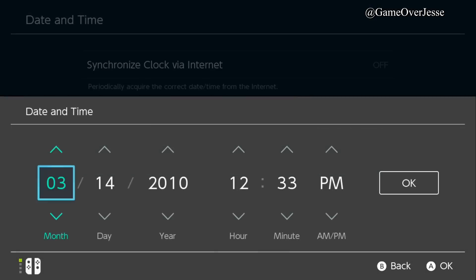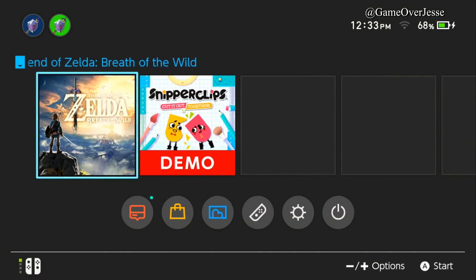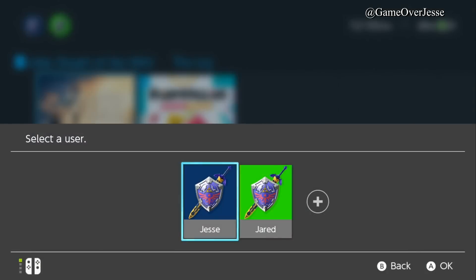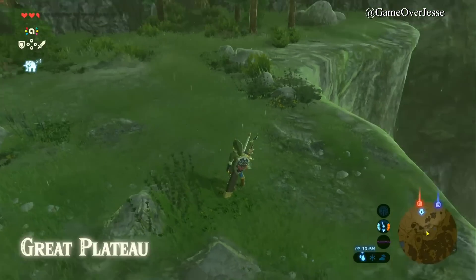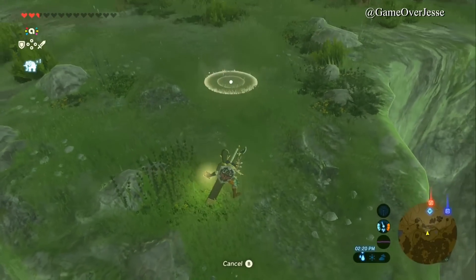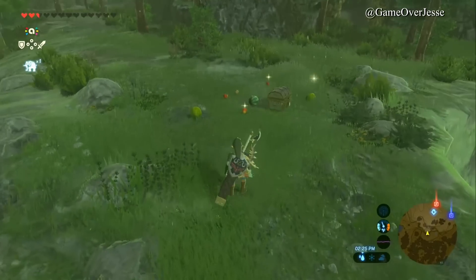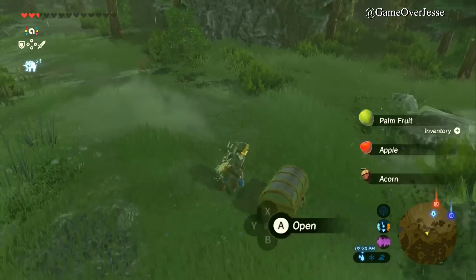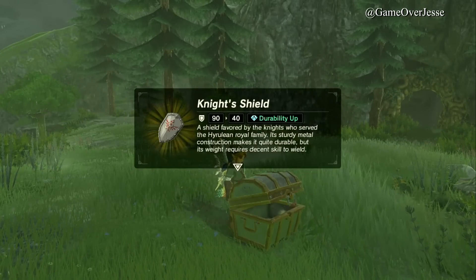We're going to try one more time to get the full costume. Within about 10 minutes I was able to get the Tunic of Time, Cap of Time, Cap of Twilight, and Tunic of Twilight. We save the game, go to System Date and Time again, and change it from the 14th to the 15th. Go back and close out your game because it has to register that you're doing a new day, then load back into your save file.